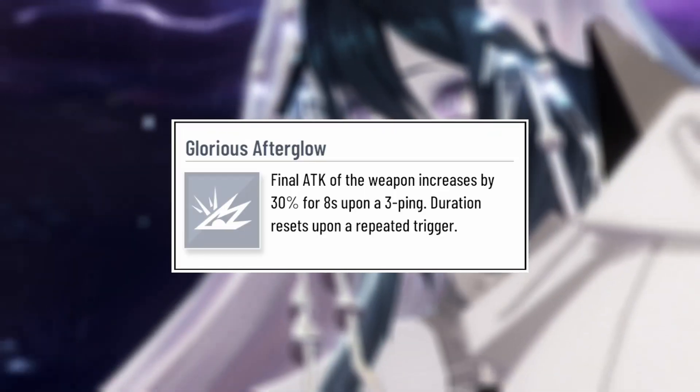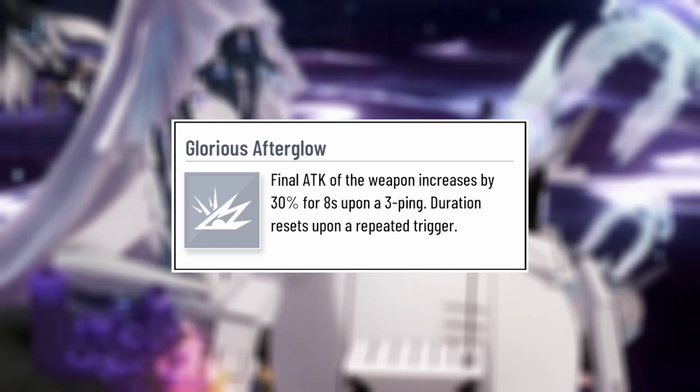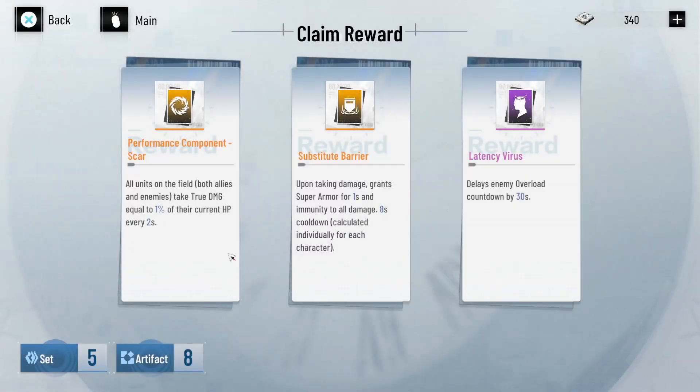Glorious Afterglow. While exclusive to only attackers, it is one of the highest priorities to throw on them. Essentially, your weapon gives you an attack stat, and that stat is increased by a whopping 30% for 8 seconds upon a 3-ping. And the duration resets every 3-ping you do, so essentially it's an attack buff where the only timer is how many 3-pings you have.